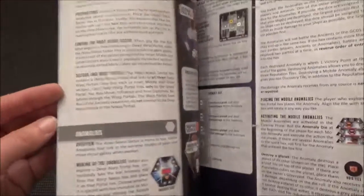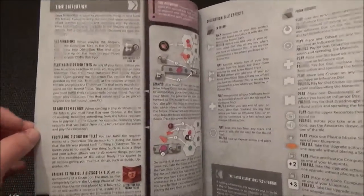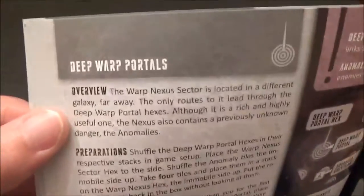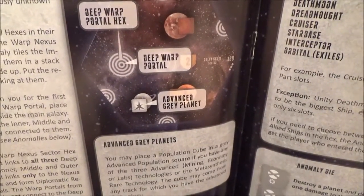Let's see what else we got in this rule book. There are three new alien races. There are sections on rare technologies, time distortion, and deep warp portals, which it sort of talks about here.